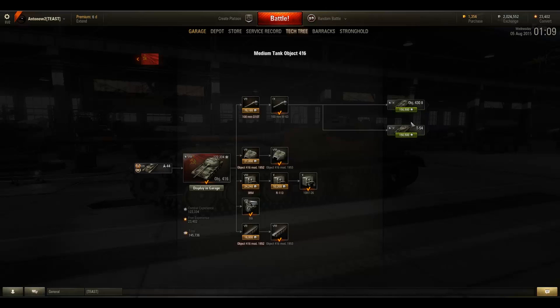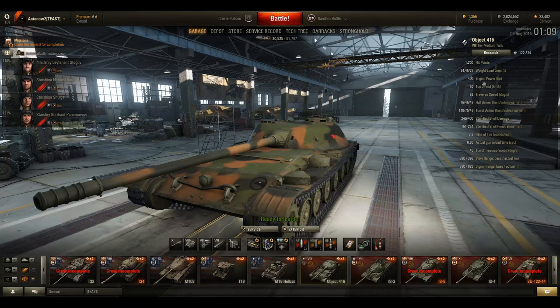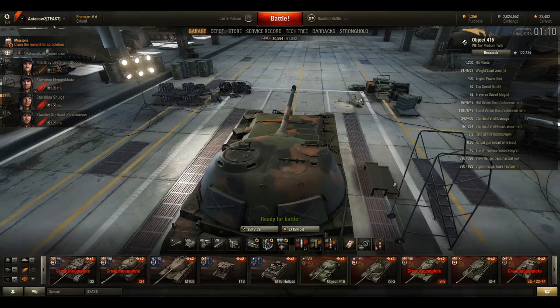Going over the stats: this vehicle has the lowest hit points of any tier 8 medium tank. It is insanely light at 24.45 tons — almost as light as a light tank. It has an acceptable 400 horsepower engine giving a power-to-weight ratio of 16.36, which is quite nice for a medium tank, though some mediums have better mobility. Top speed is quite nice at 50 km/h and traverse speed is great at 52 degrees per second, with a quick turret traverse as well.